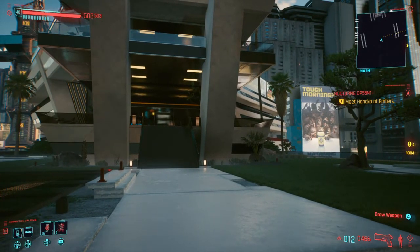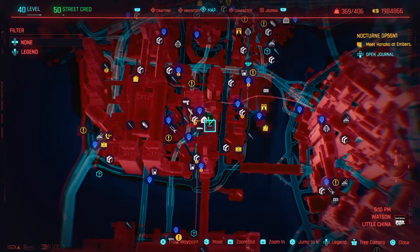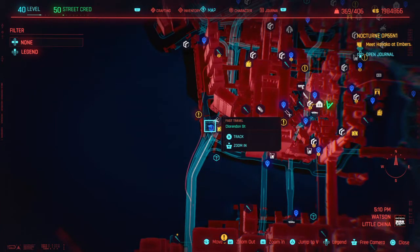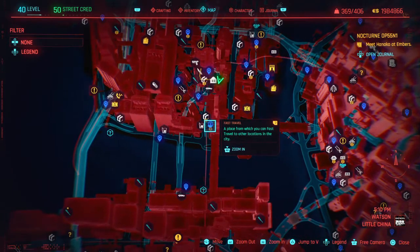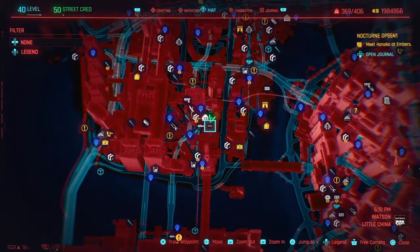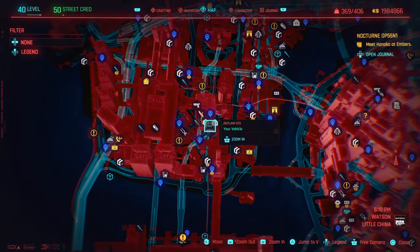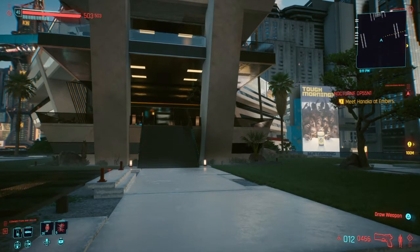You might think, well, just fast travel away. But in Cyberpunk 2077 you can't fast travel like you can in other games. The only way to access fast travel is to go to one of the blue icons on the map, and it only takes you to another blue icon — you have to physically stand in front of it and interact with it. Up here, there's no blue icon you can access, so that's not an option.